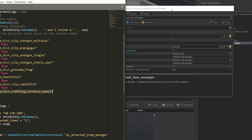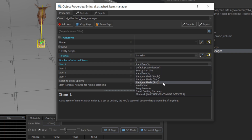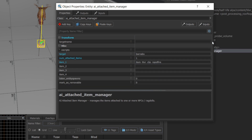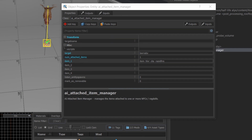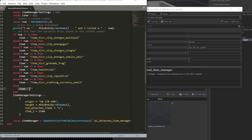You might notice that the property names in the script aren't the same as the ones displayed in the map. When you look at the properties of the AI attached item manager, there's a trick to that: click on the gear beside the property filter and select raw edit mode. Now you can see the names of the properties that you would use in your script to reference them. The last else in this if-else structure is going to set the item to nothing.